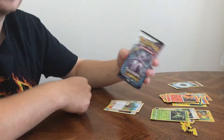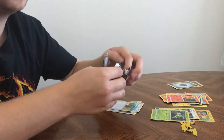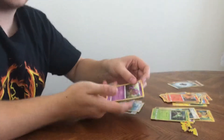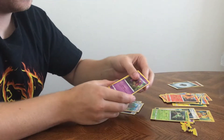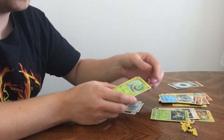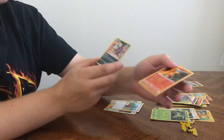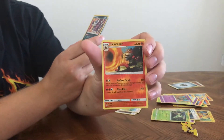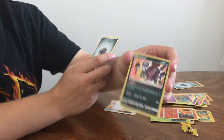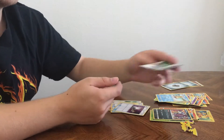All right, last pack - let's see how this does. We got Eggmons, Pikachu, Totodile, Buizel, Golurk, foil, Incineroar - it's cool. And then foil Hoopa. Steel energy, injury retrieval, full heal, switch.